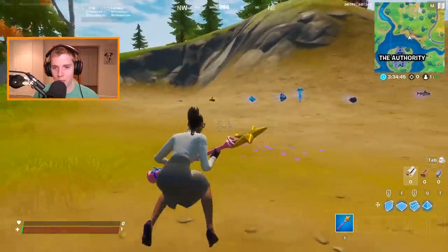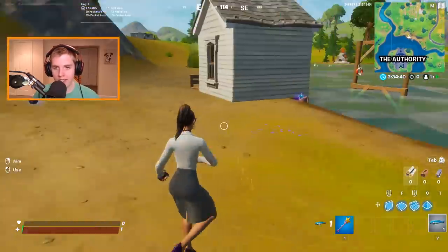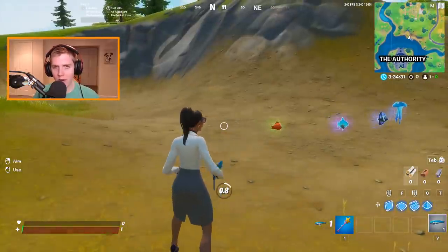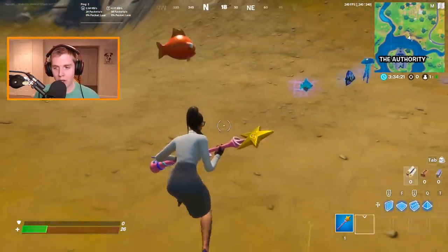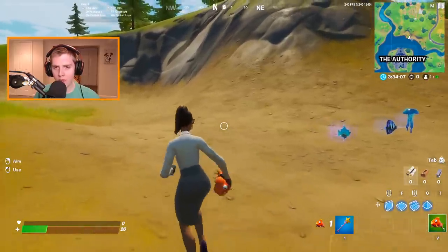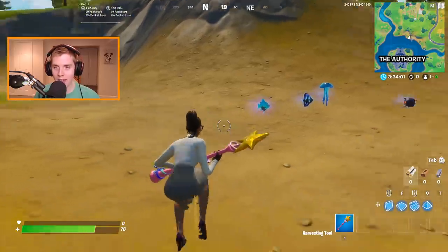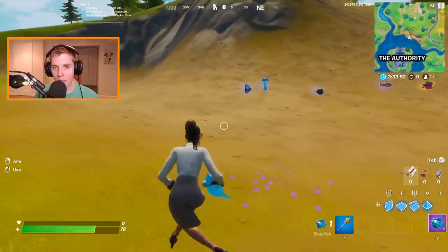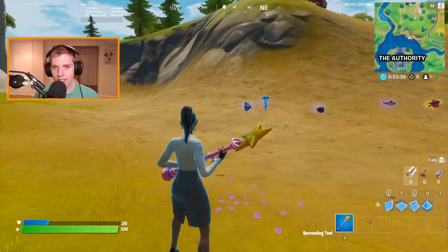Starting with the small fry — this is the most common fish because you do not need to find it in fishing holes. It grants you 25 white HP. After that we have the flopper, which people thought was nerfed. Everyone on Twitter kept saying it only heals for 40, but as you can see in the bottom left, it heals for 50, the same amount as last season. We also have the slurp fish, which does the same exact thing as the flopper except it works for health or shield — it still heals for 50.